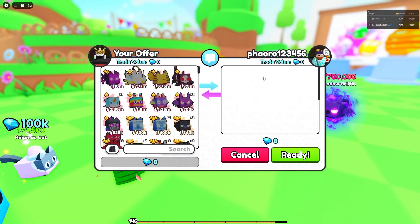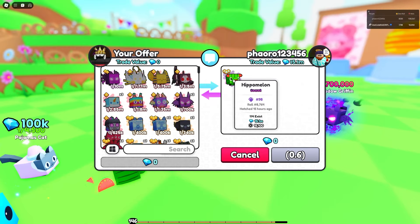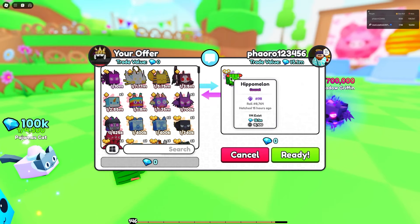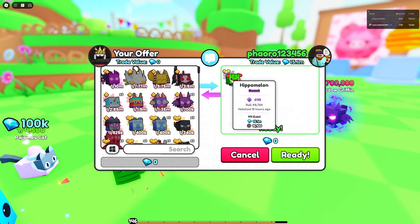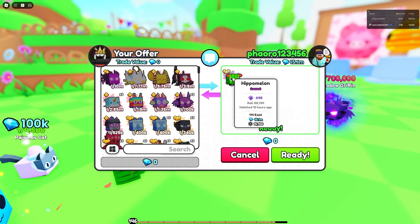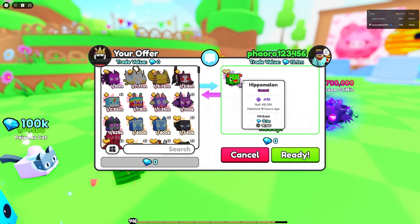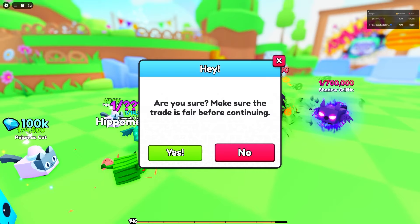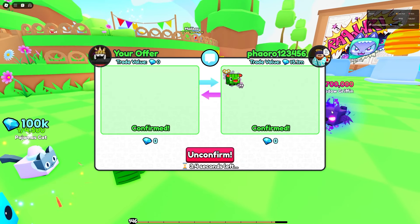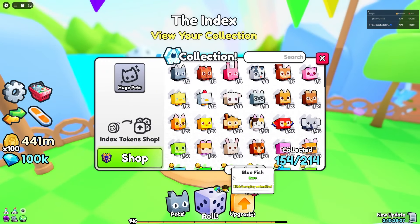In Pets Go there are two secret pets, and this player right here has one of them. The Hippo Melon has a one-in-a-billion chance to get. He has the 98th one to exist, and there are currently 114 Hippo Melons that exist. Apparently, whoever hatched this got it on their 8,764th roll, which is pretty crazy. He's going to let me borrow it for today.